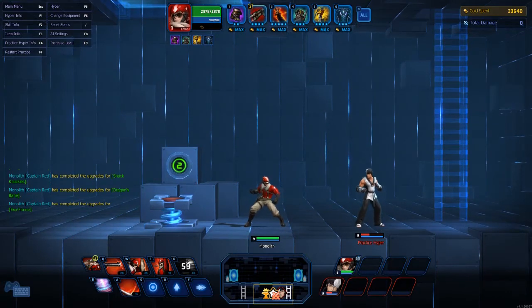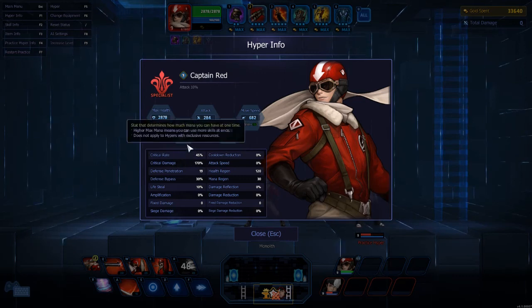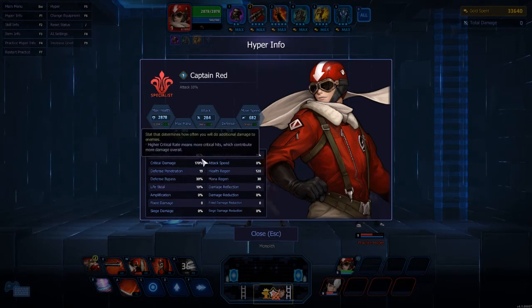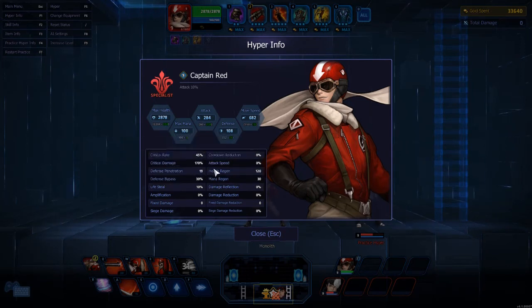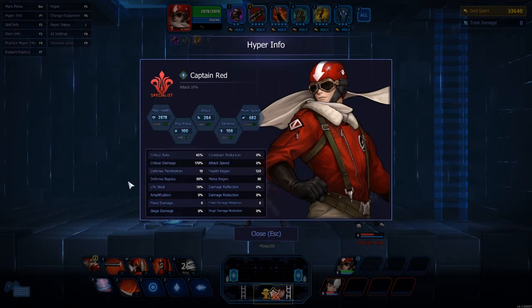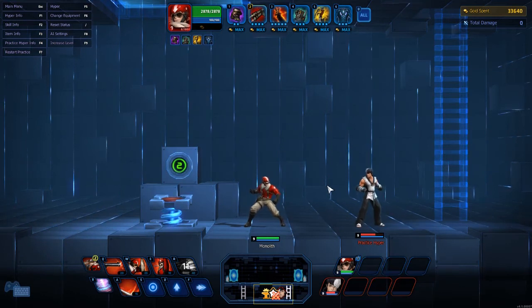I didn't even break 3000 health — got close but didn't break it. My defense is 108, move speed is 682, attack is 284 — not too terrible. Max mana is 100. This is kind of a mana hungry build because I do run out of mana from time to time using skills. My health is 2878, critical rate is 45 percent, and crit damage is 170 percent.